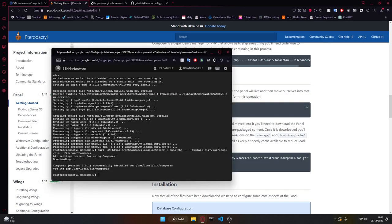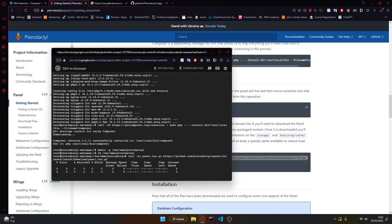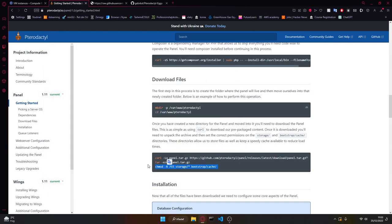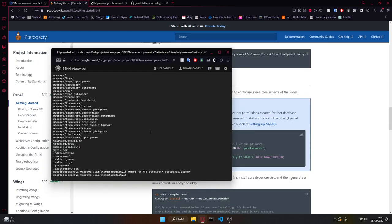Then we're going to make a new directory called 'pterodactyl', cd into it — now you can see we are in there. After you're in it you're going to clone the repository, then unzip it, and once we unzip we want to chmod it.